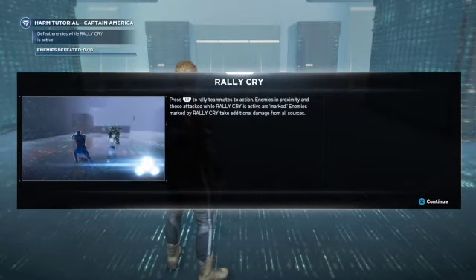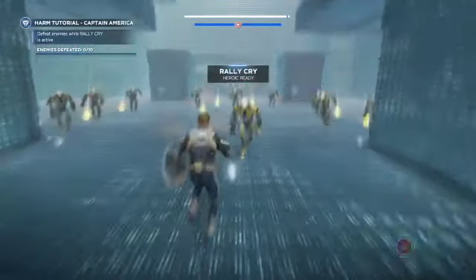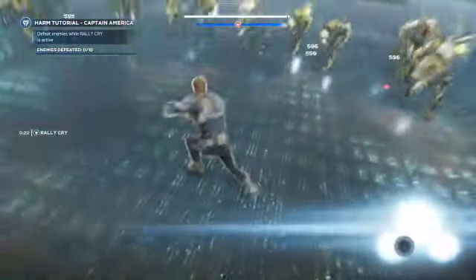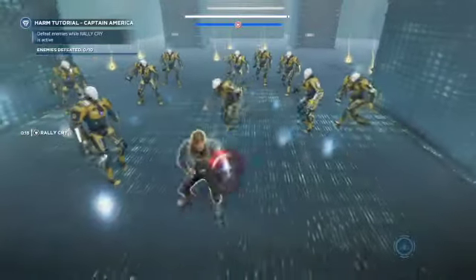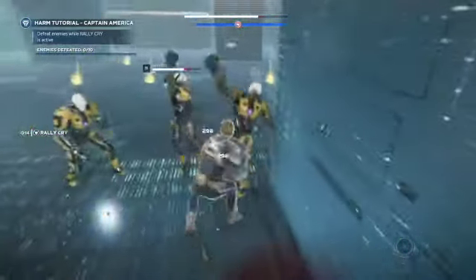Next up is rally cry, which is Captain America's L1 attack — basically a buff to all allies around you. What you need to do is get involved in the middle of the group and finish the enemies that have got the star above their head, like the Captain America star — you'll see them there.